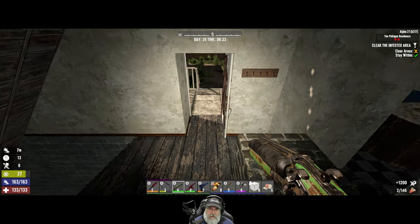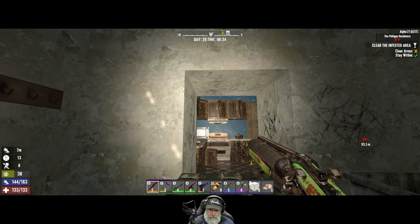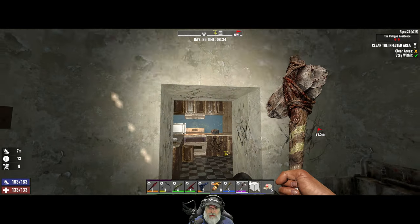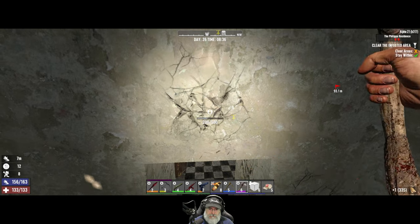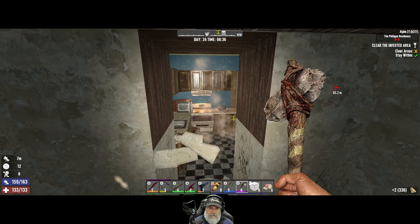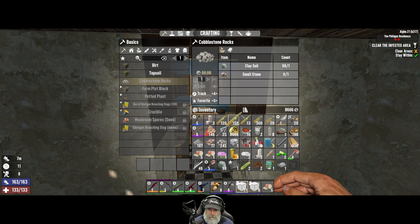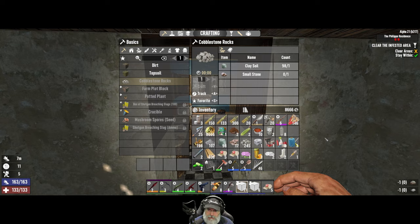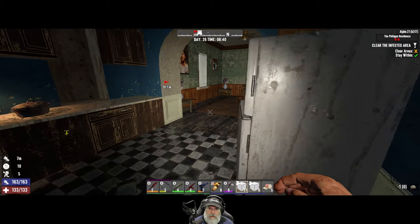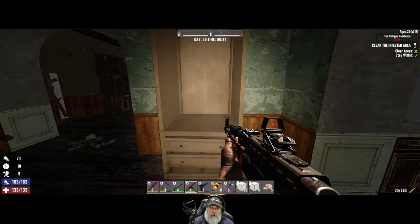I hate that stupid crawling thing that they do. Don't want that bastard to hit me. Let's break this out. I don't want that - you know what, I am actually going to toss this because I'm kind of heavy. All right, that presumably takes care of all the zombadoodles in this immediate vicinity.